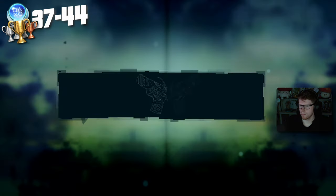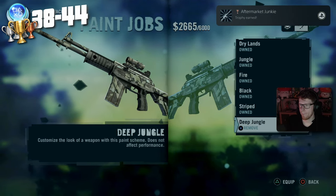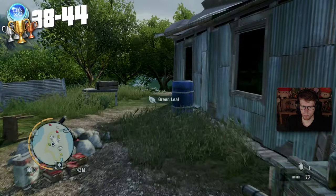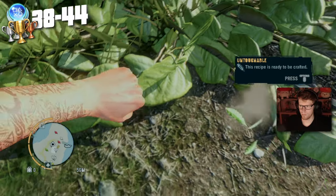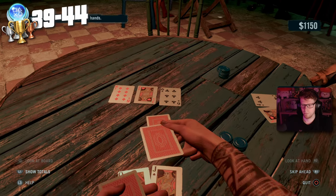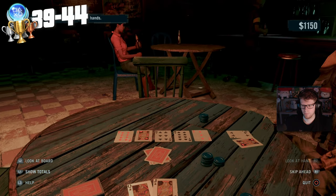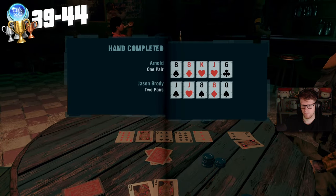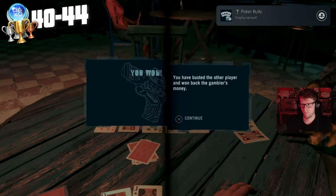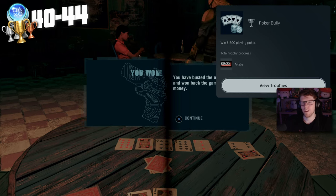Now jumping into step 3, which is basically anything left over. The first thing I do is go to the shop and buy all of the attachments and camo patterns for another trophy. I then go and craft myself a special syringe — you can only craft these when you start getting relics, so that's why it took so long. Then I go and win 1,500 at poker. The best way to do this, I read online, was to do a mission called Father's Burden — basically just go all in on each hand and once you complete that mission you'll get the trophy: Poker Bully — win 1,500 playing poker.